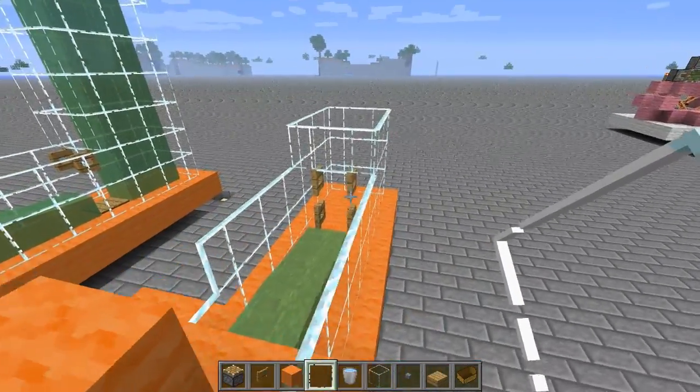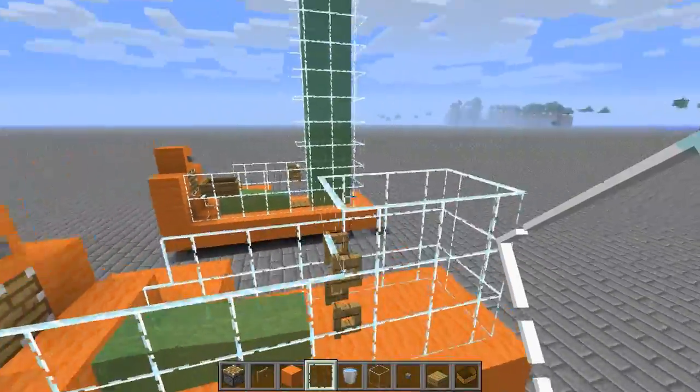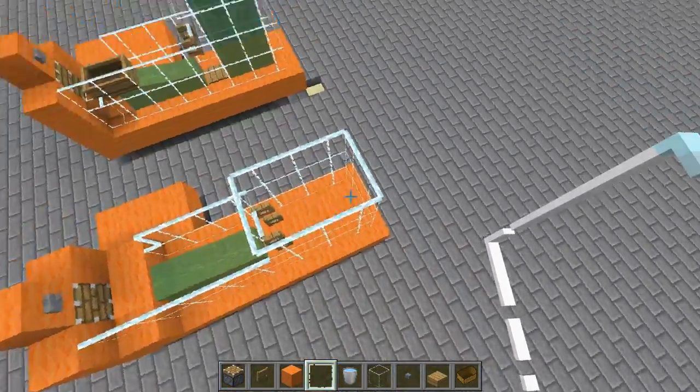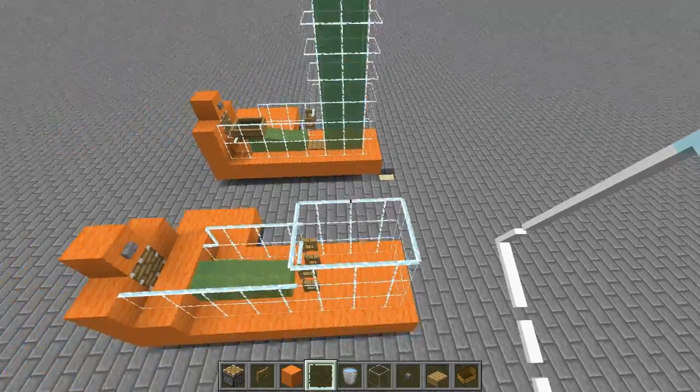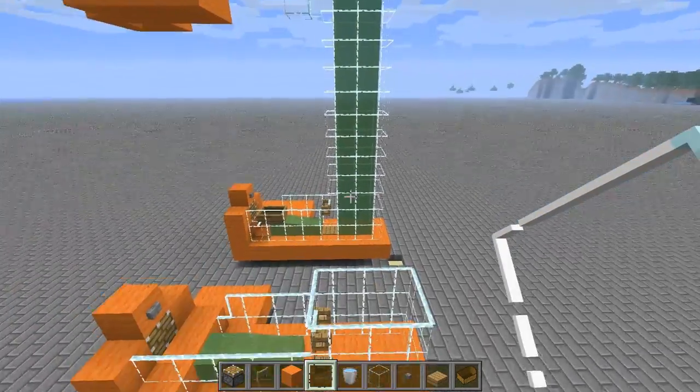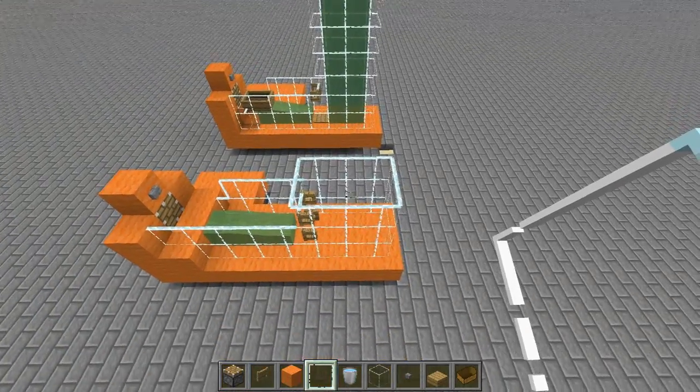You get the clearance you need — a two-high clearance to be able to easily enter your elevator. To extend it upward, you simply put more of those rings on there. I'm going to quickly do that to make it a bit higher, then we'll continue with the water.